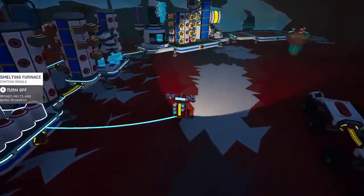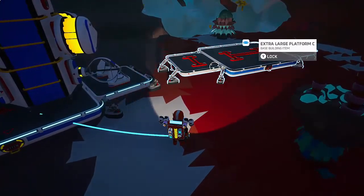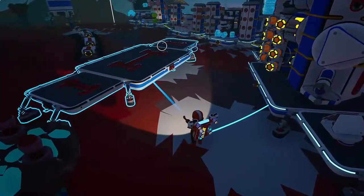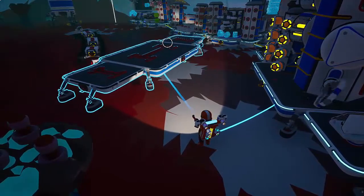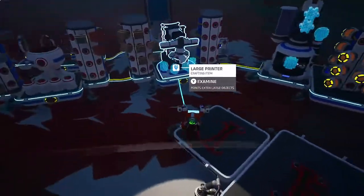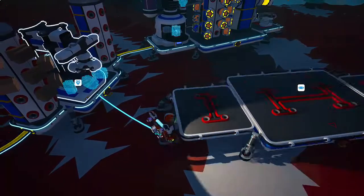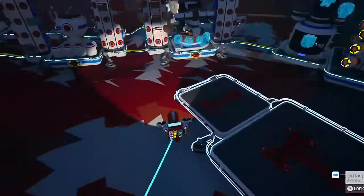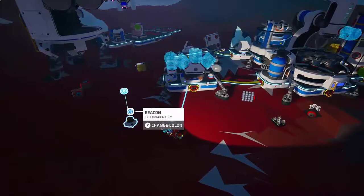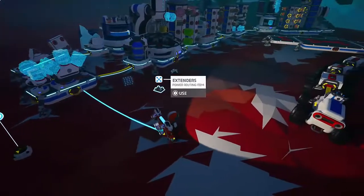Let's build a contraption. I think what we'll do is use this extra large Platform C that has nothing on it to be the foundation of this thing. I don't even think we need anything this big really — I think we need something that's about that size, and then even a smaller one to hold the auto arm. Let's give this a shot.